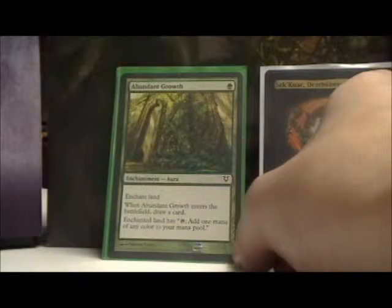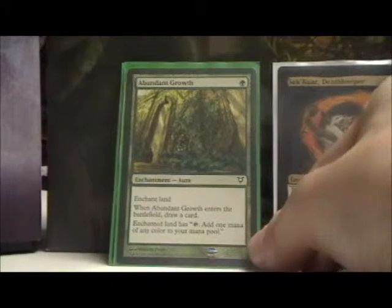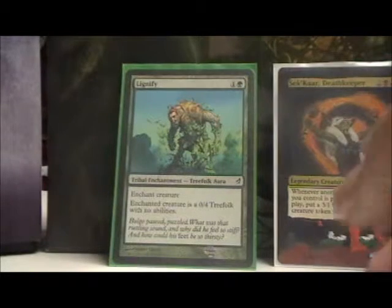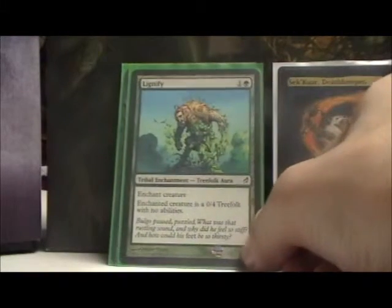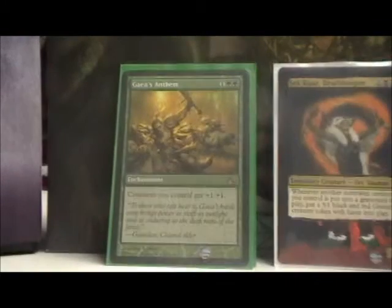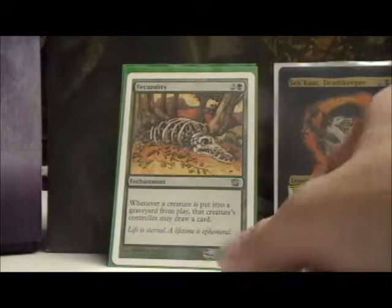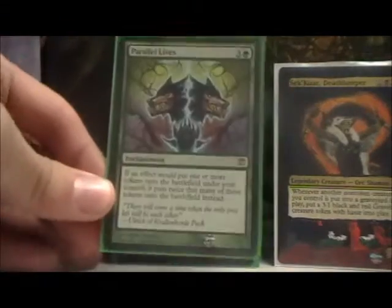Moving on to the final bit — enchantments. Abundant Growth is great to slap on a land like Savagthos the Restless Tomb just to make it produce any mana. Lignify — most of the time having your commander be a 0/4 Treefolk with no abilities is a fate worse than death. Bad Moon buffs up my tokens. Glorious Anthem does the same. Fecundity — drawing a card for every creature that dies is just great. Parallel Lives — getting two tokens for every one I would usually get is excellent.